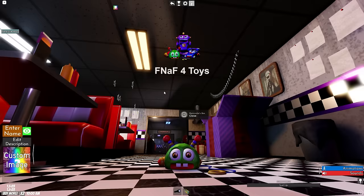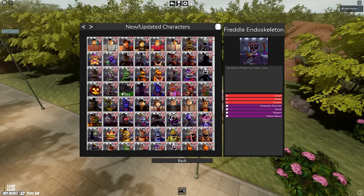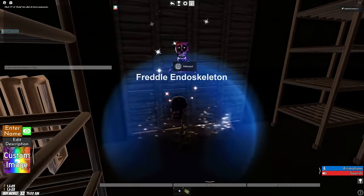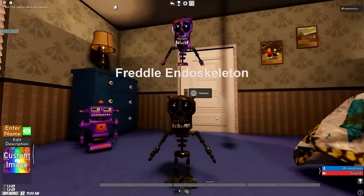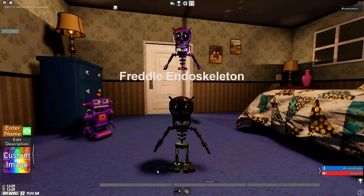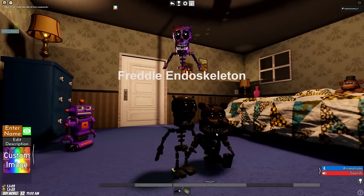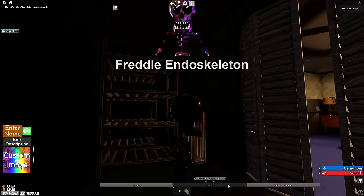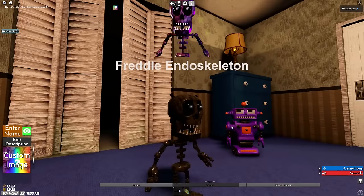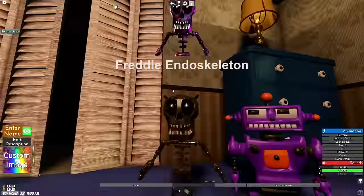In yesterday's video I showed you how to get the brand new secret character in this game, so if you want to find all the keys definitely give that a watch. One character spawns in the closet — oh my god, look at this thing. He's barely taller than the toy. We have a sprint, a minion spawn, and we can teleport back into the closet. I hate this thing — throw it in the pits of Mordor!